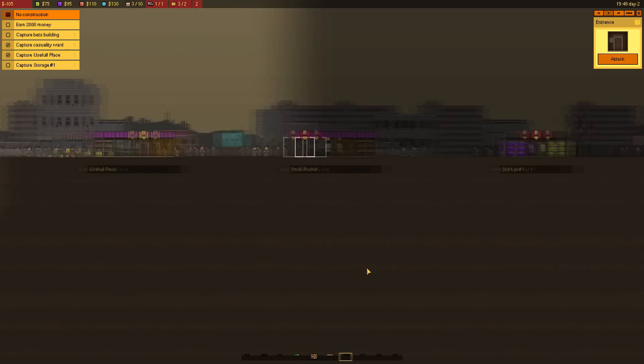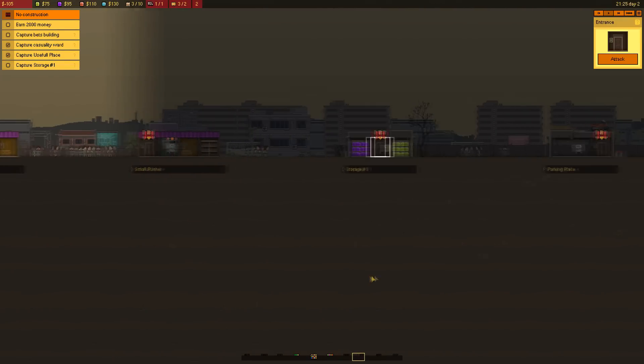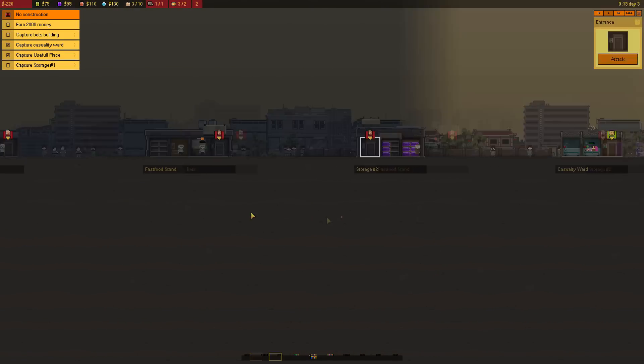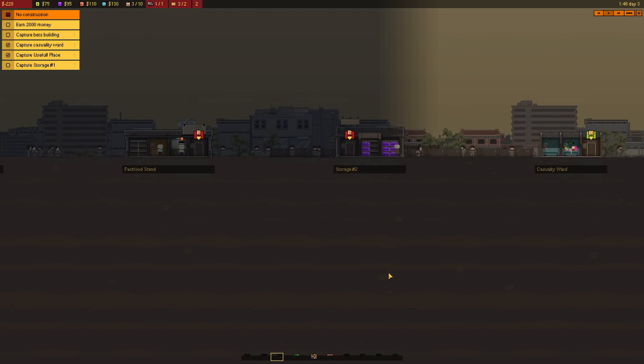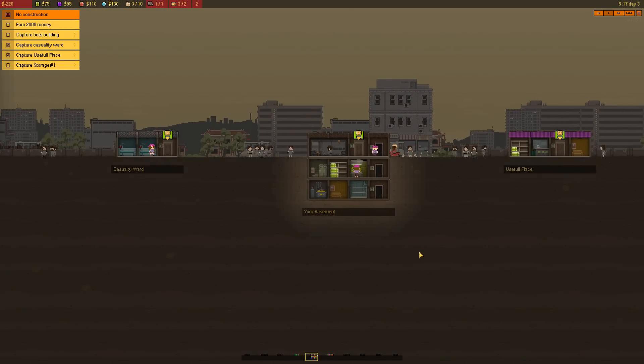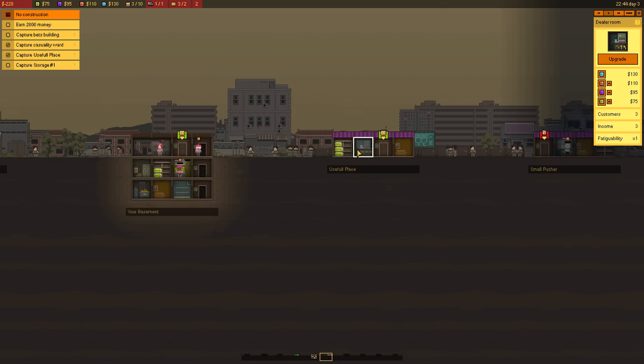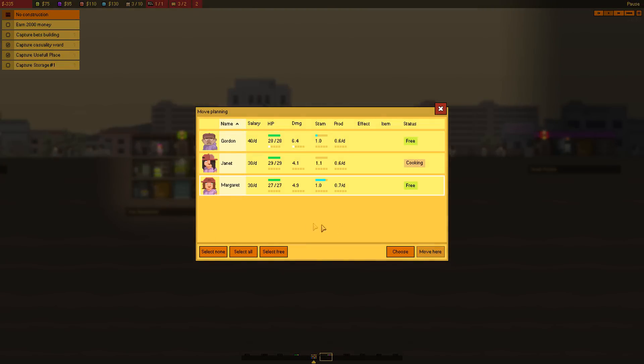Let's get Margaret to go to the casualty ward. I got my other two going back to our basement. Now what else do we need to do? Capture Betts building — so is that like gambling? Holy shit, there's a lot of things here: small pusher, storage one, parking place, storage three. Where the fuck's Betts building? Fast food stand bets — so it's way over here. I really have to take over a lot of the town. So for right now we do have to earn 2,000 money. I'm in the negative right now. Let's bring Margaret back home — I just gotta click door and then hit move here. We need to sell as much weed as we can.